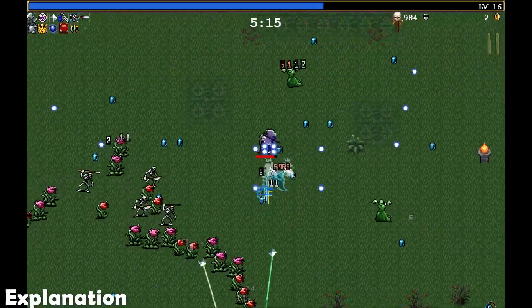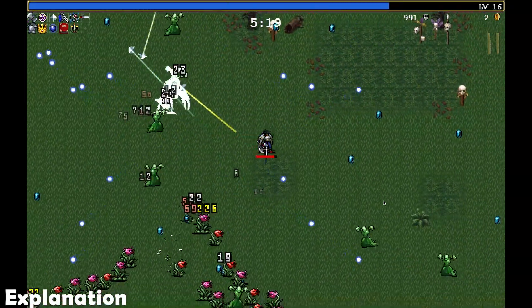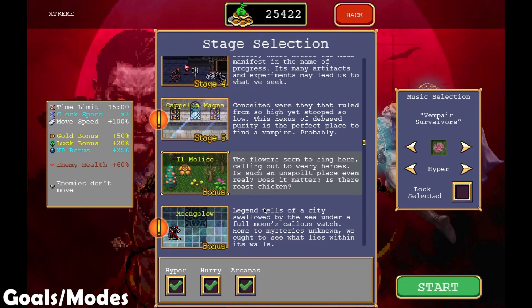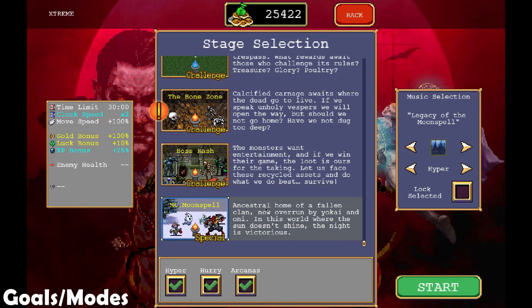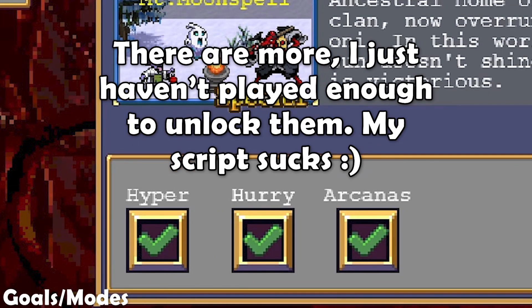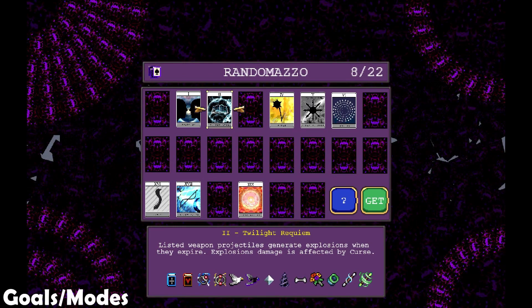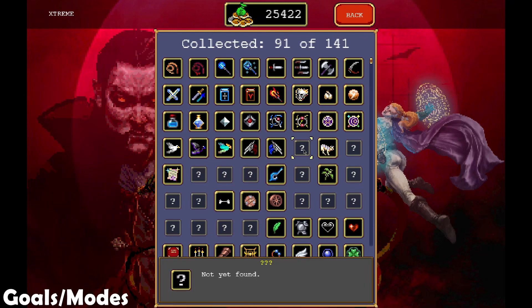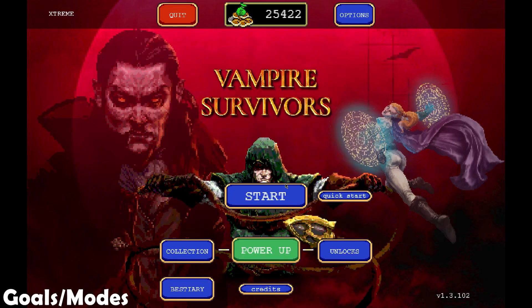The game loop is so addictive, and Vampire Survivors gets it right. The goal is to survive for as long as you can in a stage while completing achievements and objectives tied to that map. Completing objectives is one of the ways to unlock different weapons and characters. There are a few ways to modify the game, including Hyper Mode, which boosts stats to make the game go faster; Hurry, which doubles the clock timer but gives 25% extra XP; and Arcanas, which modify the game to boost certain weapons or change how you play. There are multiple maps and characters to unlock, and once unlocked they provide access to many more unlocks, so you'll never run out of things to do.